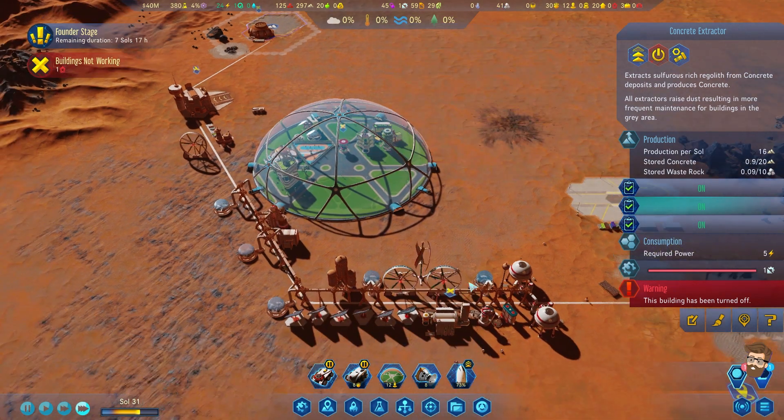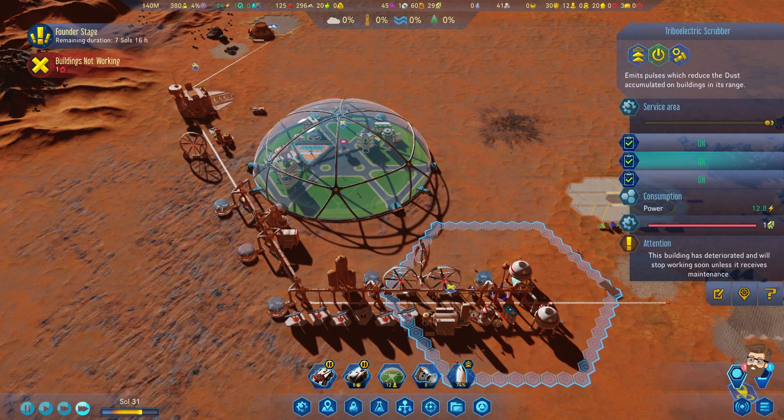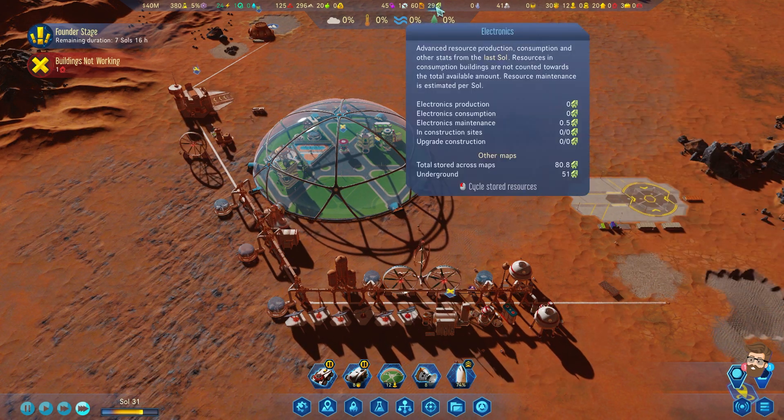We're at that point now where the machine parts are going to be the problem. Thankfully, this guy can dust these three - he doesn't need electronics, and I'm guessing all the electronics are downstairs.